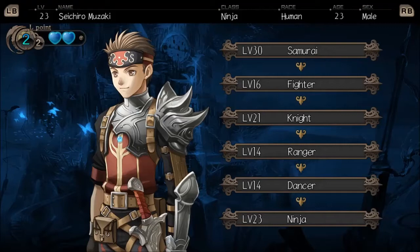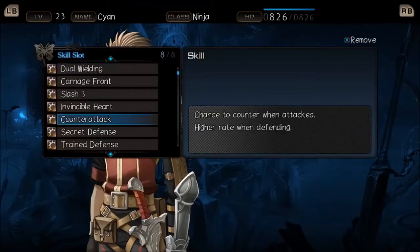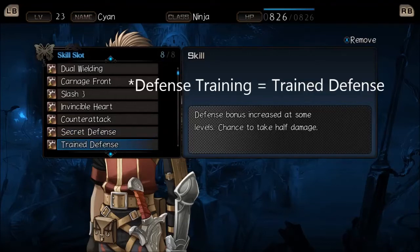After that, I had them change class into knight and level up to 21 in order to get the secret defense skill to prevent paralyzation and critical hits, and also potentially for the defensive training skill. Just to be clear, the reason for this skill is not to improve the actual defense of this character, though it is intended for damage reduction in that that is one of the innate features of defensive training. But when dueling, your defense becomes zero, so this will not reduce damage normally.